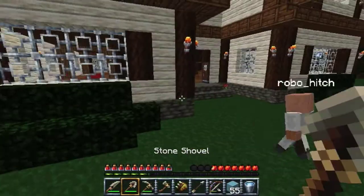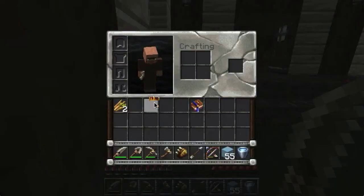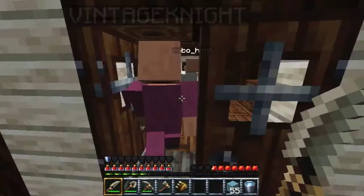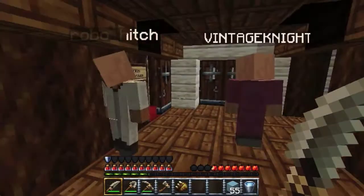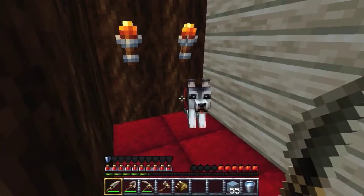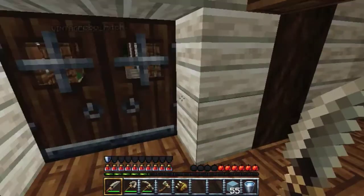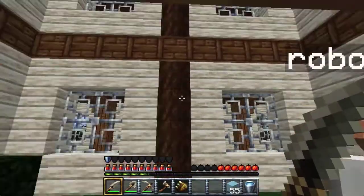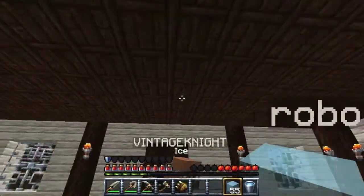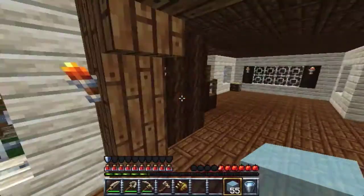We've got Milton's chest here with his crown in it for his new house — which is probably already stolen. If we enter the house, it's pretty big. We've got Mike the dog in here — say hi to Mike! We have this little porch yard out here with a nice view up there.